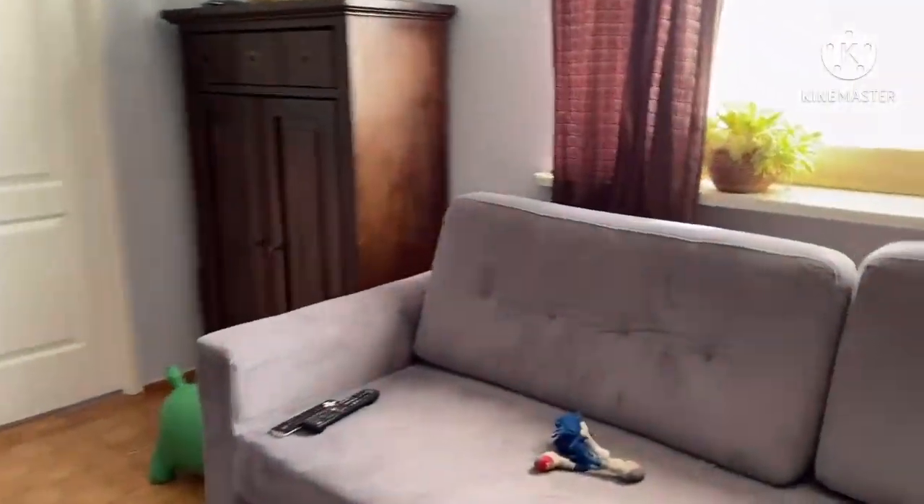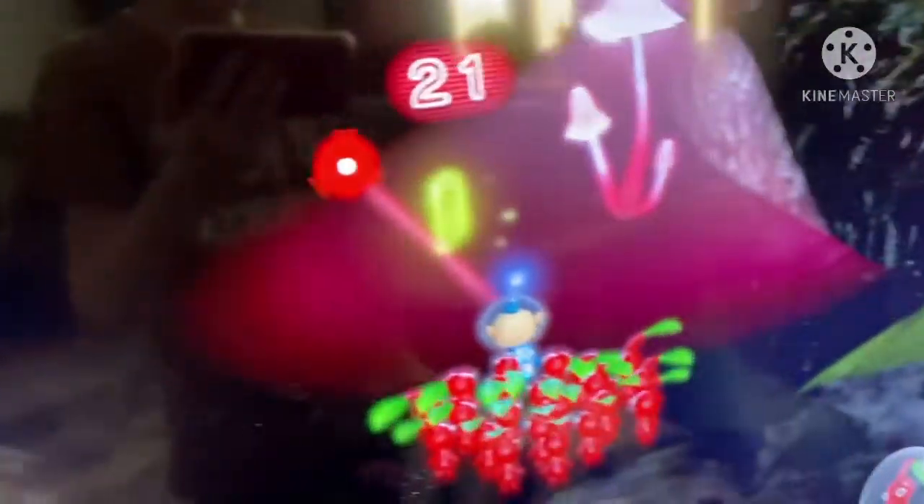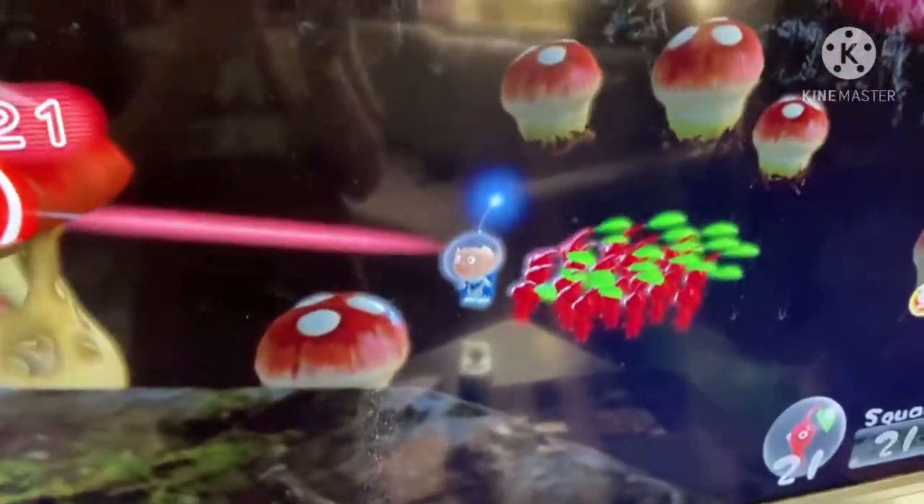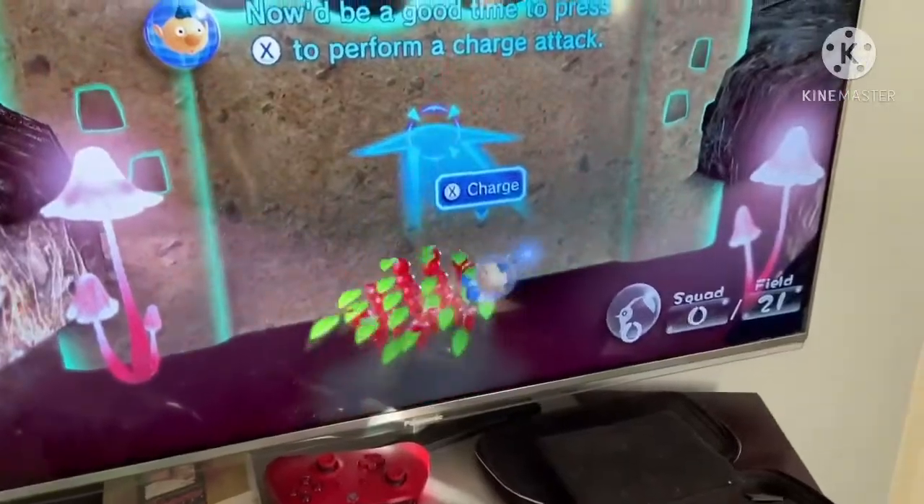I was just replaying Pikmin 3 Deluxe and this happened — there is no ground here at all. There's literally no ground, so I don't know. Oh my goodness, there is something wrong with this game.